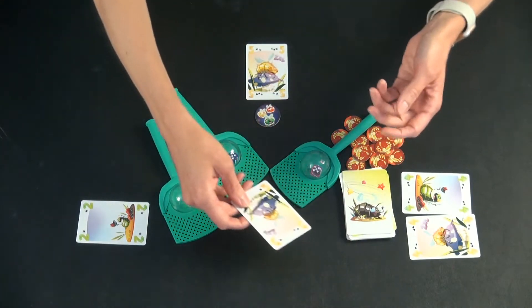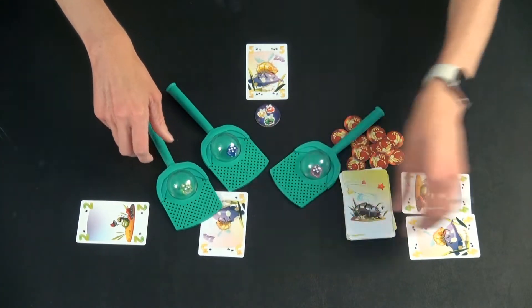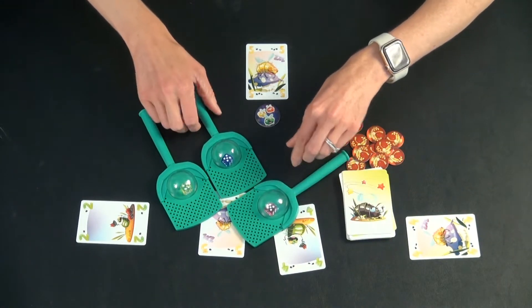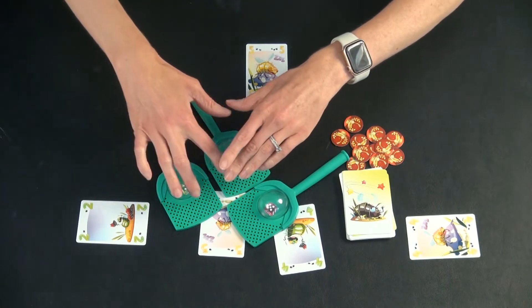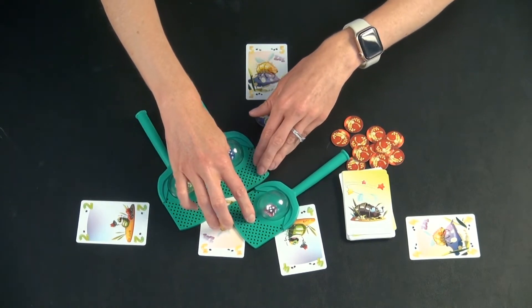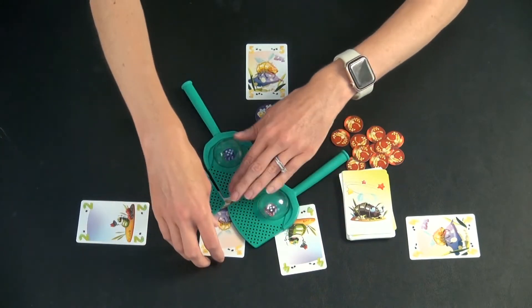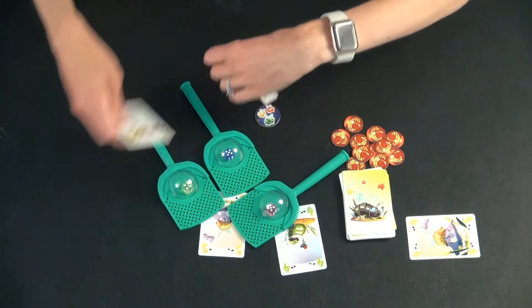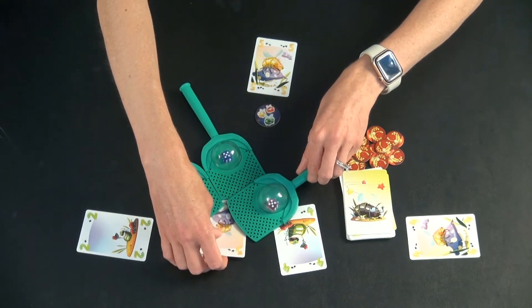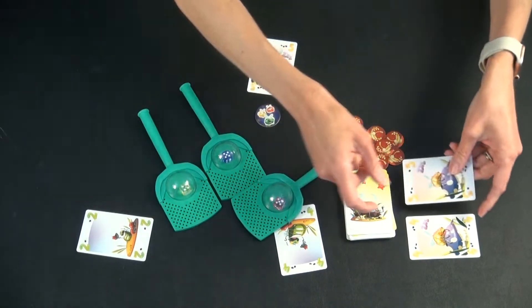In one last scenario, if everyone had decided on the same card, and these two people had rolled fours and this person had rolled a five — so nobody rolled the three — then these two would swap hands because they had the same number, and then the person with the highest die roll would get the card.